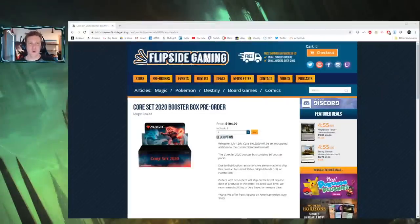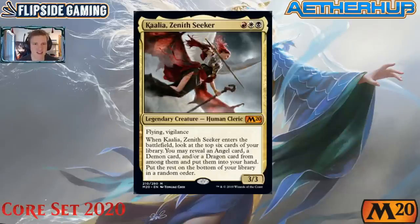Let's take a quick break to talk about Flipside Gaming's Core 2020 booster box giveaway. From now until July 15th you can win an entire box of M20 for free. Find ten dollars or more worth of stuff at flipsidegaming.com, use promo code CGB before checkout — this saves you 10% and supports the channel — then complete your order. Check out the links in the description to read the giveaway rules and conditions.